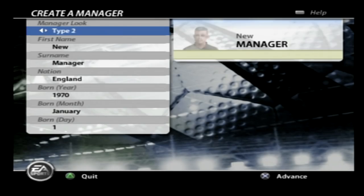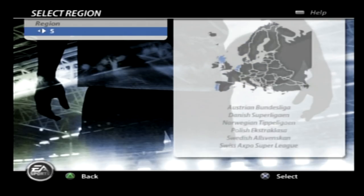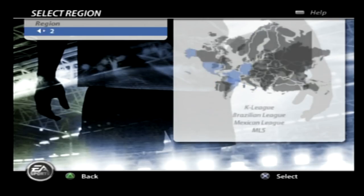So there was no manager customization back then. You could only pick from these preset guys, and you probably don't even see them in the game — it's just there for display. When you go to select your teams, you have to pick a region first.